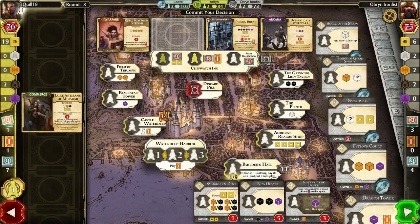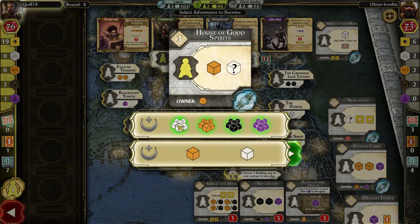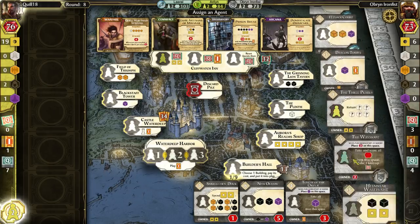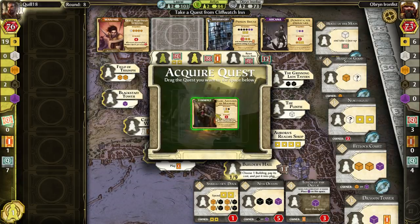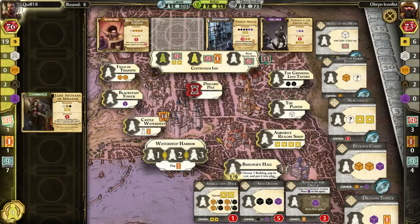I have an intrigue card that will give me warriors — that's going to be the way to go. I need to run the House of the Moon to get a Warrior and a Priest to complete that quest. There are lots of different ways to get a Priest: the Plinth, the House of the Moon, House of Good Spirits. I'm going to grab this quest first because I can play my intrigue card to get a Warrior, and then get another token back that I can use to get a Priest. So either way, I should be able to complete this.